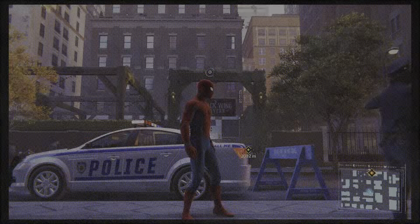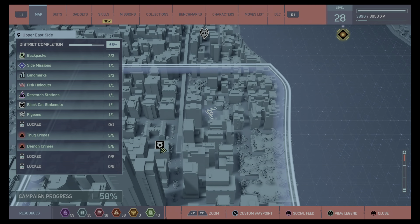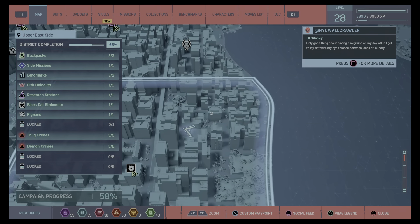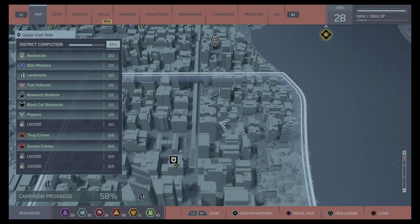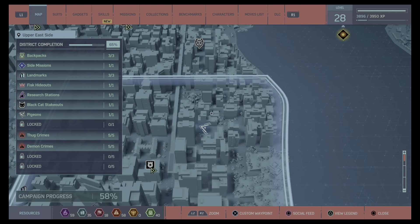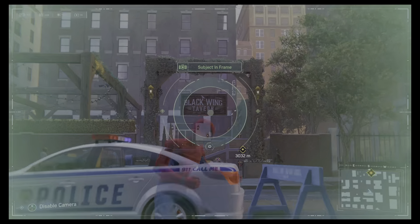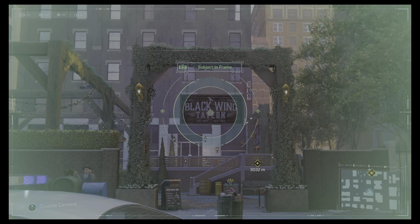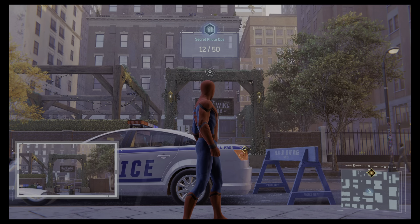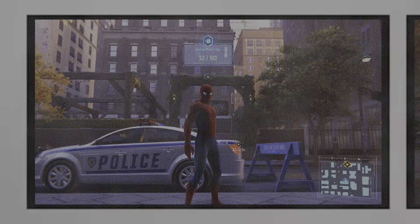With Harlem complete, we move on to the Upper East Side. This one is right here in this sort of cappy bit in the middle, and it's a picture of the Black Wind Tavern sign. There are four in the Upper East Side altogether.